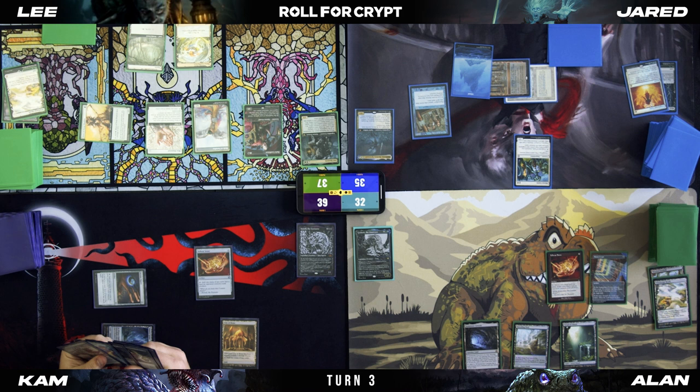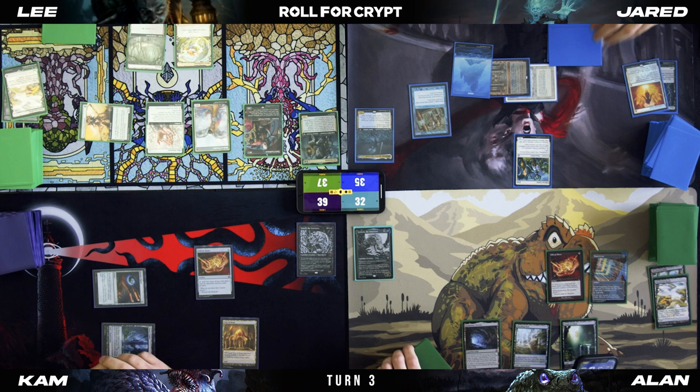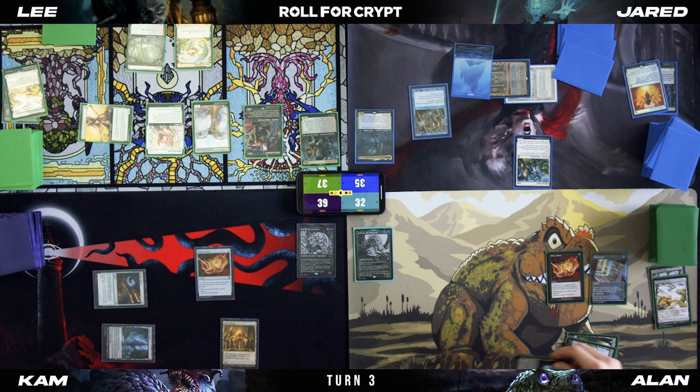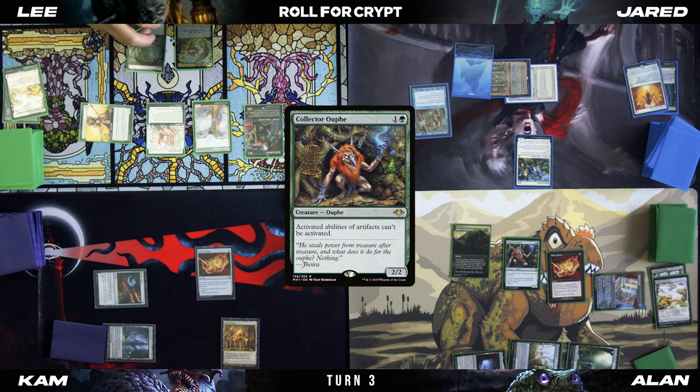Trying to think how the hell I get to seven mana if I can't cast more than one spell in a turn. I'm going to get there the old-fashioned way — it's going to take a while. X is going to equal three. I'm going to cast a Finale of Devastation for three and get Collector Ouphe instead. I'll pass turn.